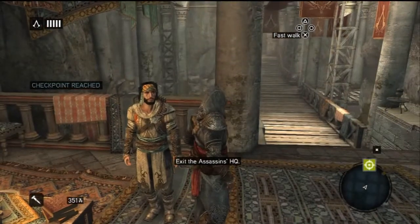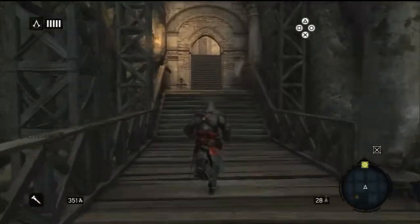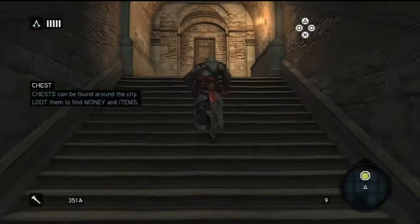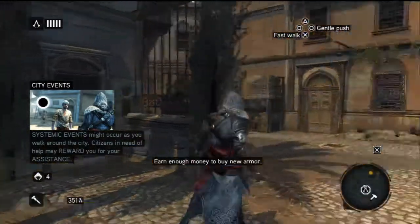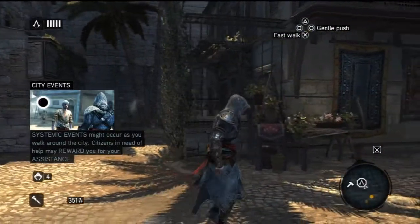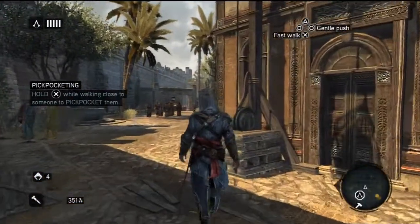Now you're going to want to go outside and it will be telling you to pickpocket one person as you get outside, even if you've already got enough coins to buy the armour — which you can see I do. So walk outside, go through the door and just fast walk — don't hold any buttons other than X or A on Xbox. If you turn left here there are tons of people over there, so follow the way that I'm going.